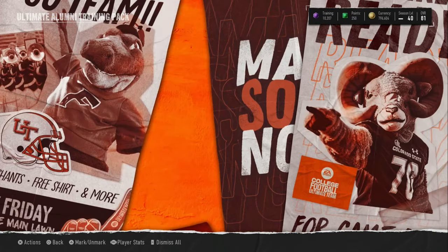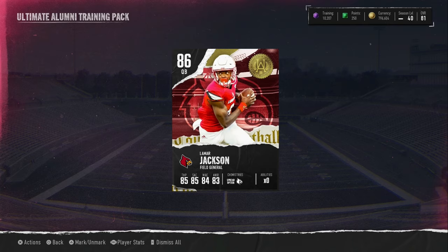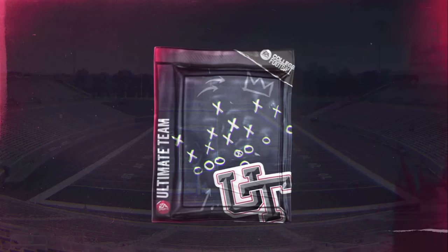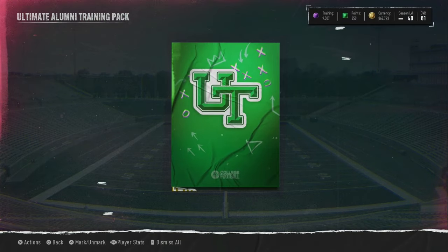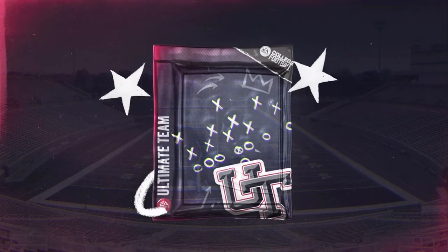There is still a lot of risk to this pack. We do get an orange right here — it's 85 to 86. We get Lamar Jackson! Let's go! That's the best one you can pull — the best 86 you can pull out of this pack. I feel like we profited. I think we should have.